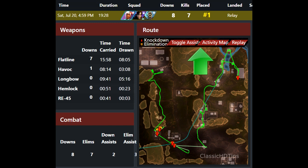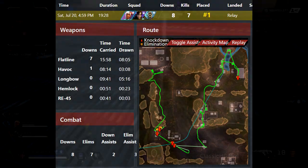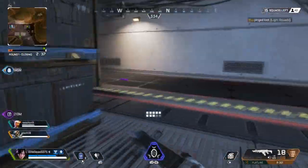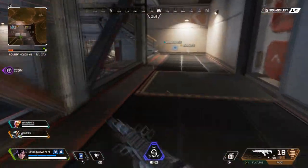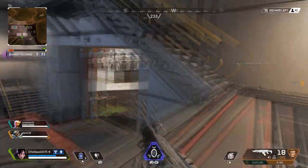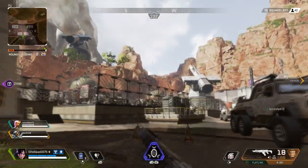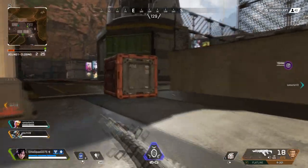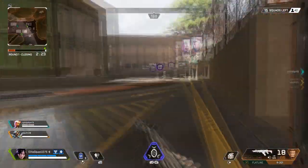This program basically shows everything from knockdowns to kills, map routes taken, and weapons used. Overtrack is definitely a great tool if you're a player who wants to improve your gaming experience, change up your loadouts before going into combat, or find parts of the map where your squad can loot up much faster.